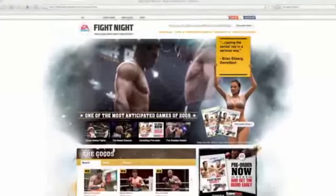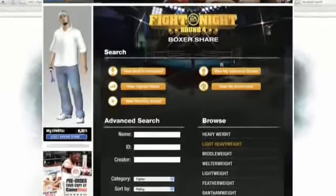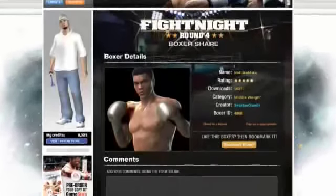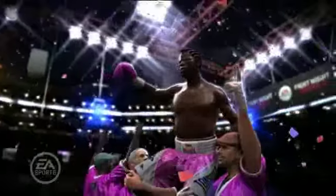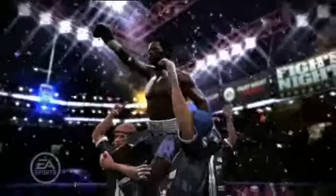You look fantastic and you want to share yourself with the world. We allow you to upload your character to EA Sports World, where you can post your character to be shared with all the other Fight Night Round 4 users worldwide. Not only that, but you also get to vote on what characters are the coolest, and download anyone you want and put them in your game.